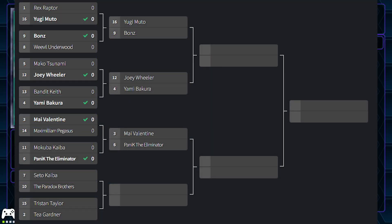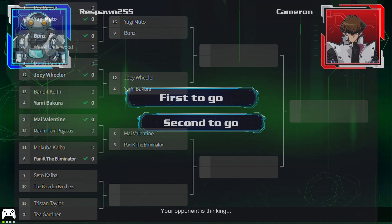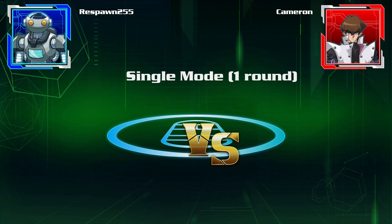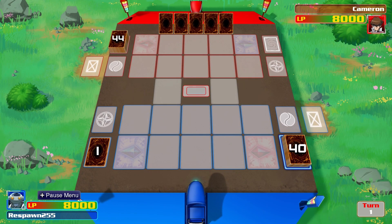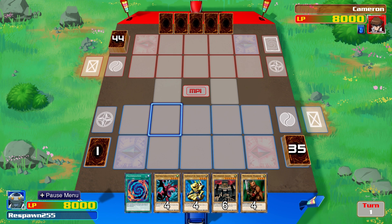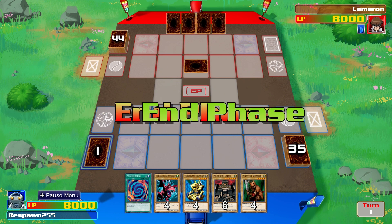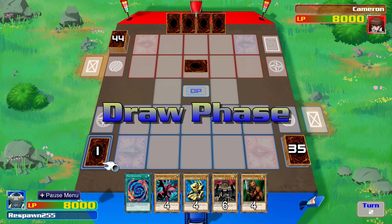We've already seen starter deck Kaiba in a few duels before on this channel. The deck I've created for the Paradox Brothers was pretty tricky to put together because all of the monsters he used in the anime were five stars. His main monster is Labyrinth Wall, so that's kind of how I've structured his deck — rock types and monsters that have 'Guardian' in the name. For example, Guardian of the Labyrinth is in there, along with Protector of the Throne Room. Those Throne Room protection cards, Guardian cards, and rock types are how I've structured his deck.